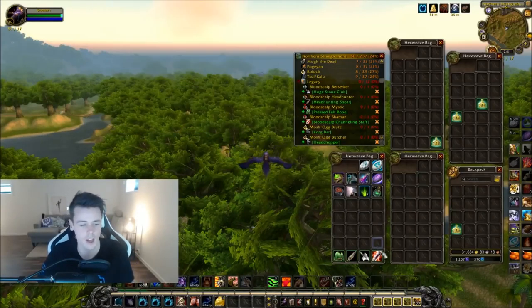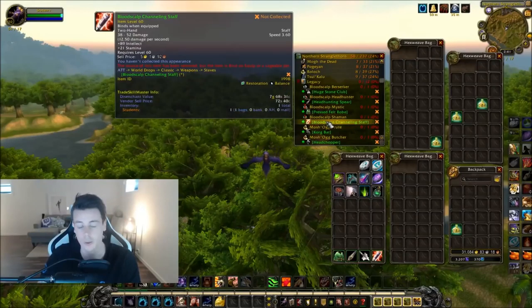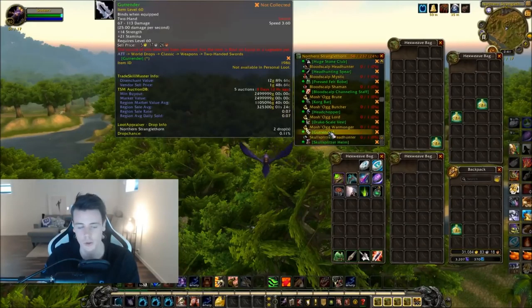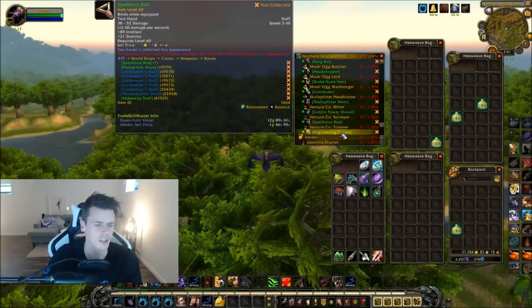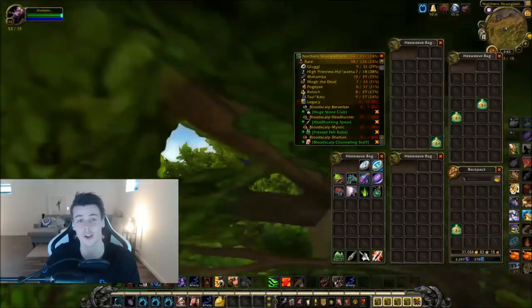I've done some testing in STB, and as you can see, these are four unobtainable items: the Huge Stone Club, Headhunting Spear, the Felt Robe, and the staff — which is confirmed to drop. Also, the Corgback drops, the Headchopper drops, Drake Scale Vest still drops, the Guttrender drops, Skull Splitter Helm drops, Venture Power Shovel still drops, and the Spellforce Rod — I've seen one confirmed screenshot of this drop and it does drop. I'm not sure about the gloves, but it might drop. Pretty much every single item in STB that used to be unobtainable can still drop, which is really cool.